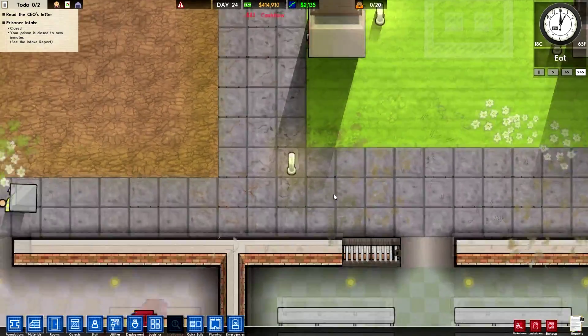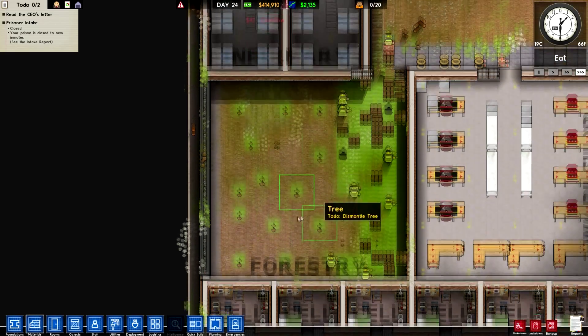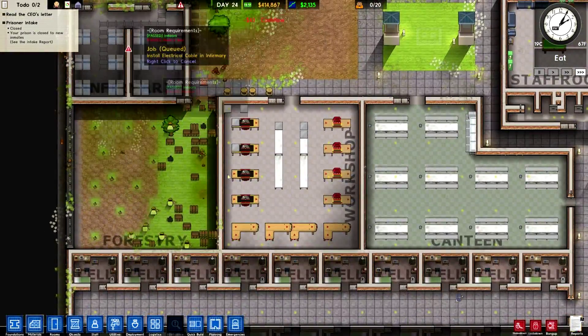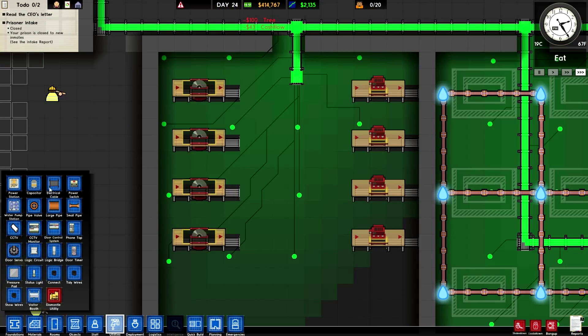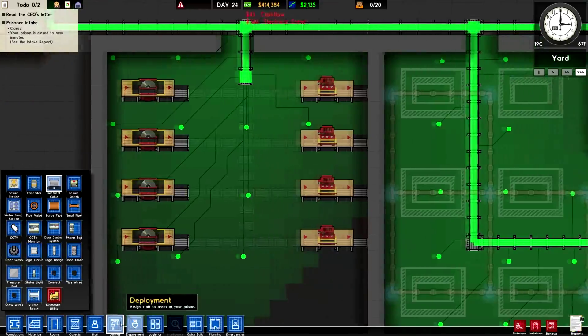That's kind of getting a bit scuffed — kind of sucks, but oh well. It's looking pretty damn good. These all need powered now, and that's working on those. So we need to go utility. I'm hoping that we've actually got enough power for this, because this workshop does take quite a lot of power.